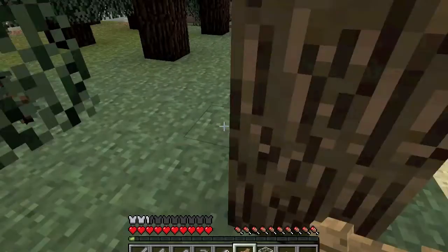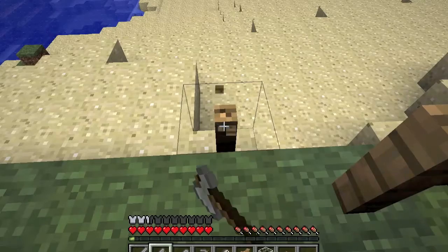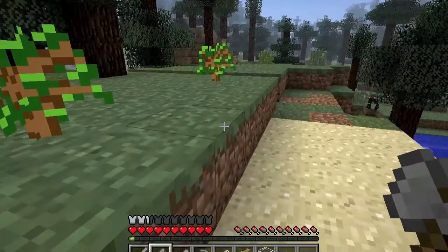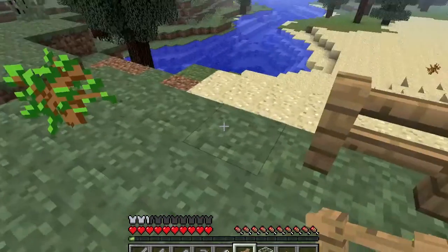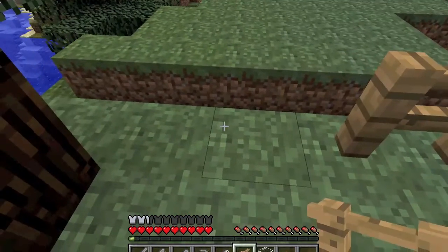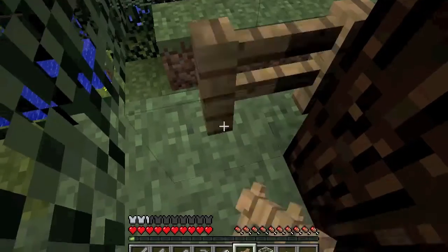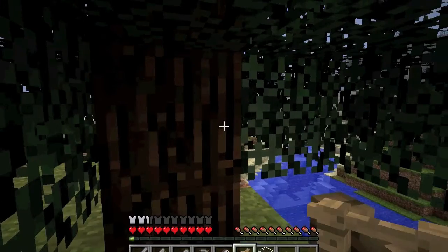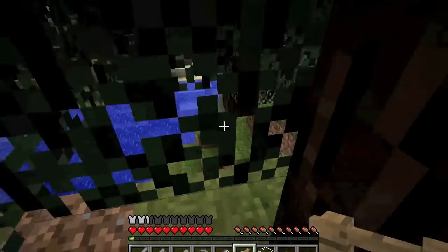Another thing I noticed in beta 1.9 pre-release 5 when I was playing around with it — in the update just before it, pre-release 4, you could use the eye of ender and if you chucked it, it would point you in the direction of a stronghold. But in pre-release 5 I kept trying to do that and it just kept freezing my game, which was really annoying. I'd have to go back in. So I guess that's a bug — don't do that, it doesn't work. Well, I was in creative mode, so maybe that has something to do with it, but hopefully they'll fix it for the final release.